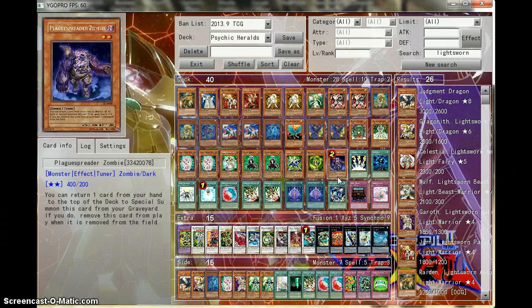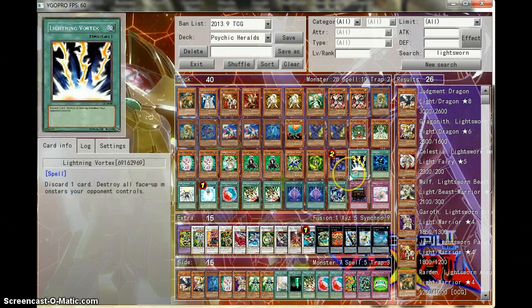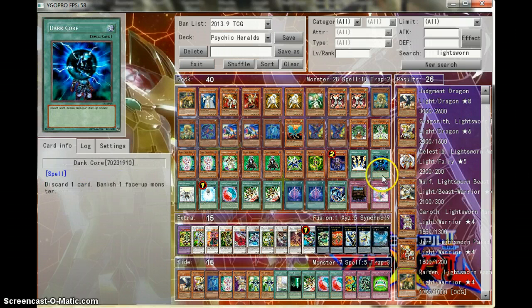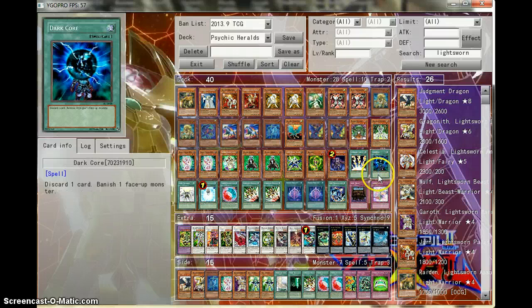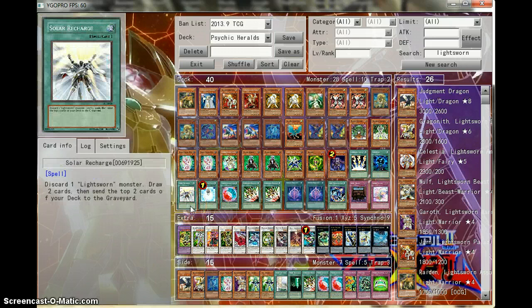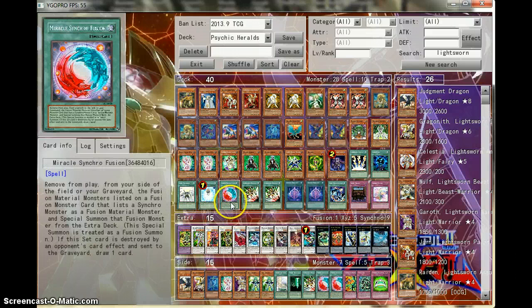And then you also have Spreader Zombie. For your spells: one Lightning Vortex, one Field Control, one Dark Core. Dark Core is excellent against monsters such as Draccosack. You get Draccosack and it brings all the tokens it wants to, but one hit from this and it goes bye-bye. One Solar Recharge for the Lightsworn, Charge the Light Brigade for the Lightsworn.